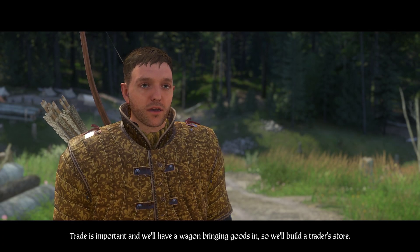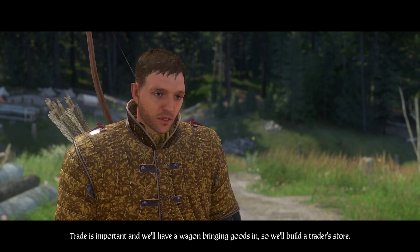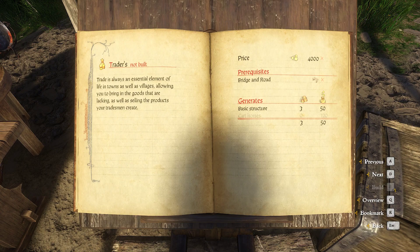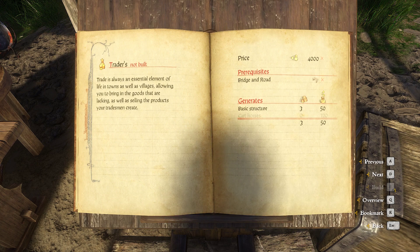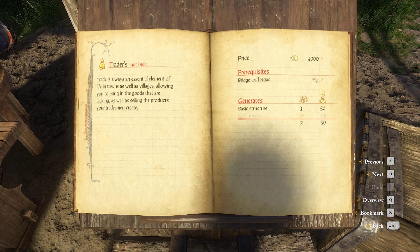The trader is the most essential building you can build in the beginning, and you really have to. As a base, you need the bridge and road. Without the trader, it's not possible to get any goods from outside, which you need as a prerequisite for other buildings. Most buildings with such prerequisites — getting goods from outside via the trader — will provide you with the most earnings and income for your village.